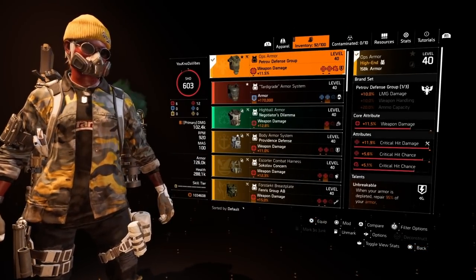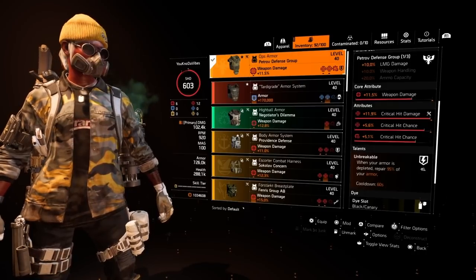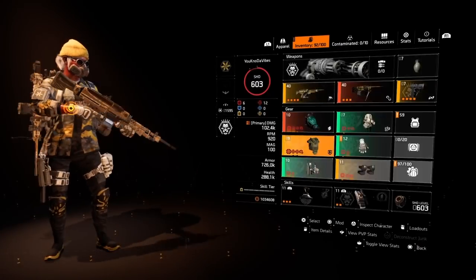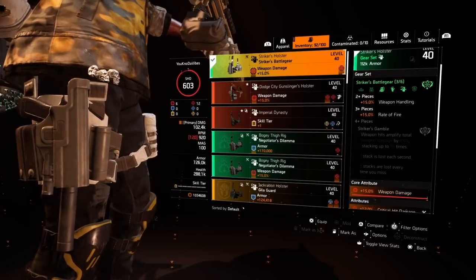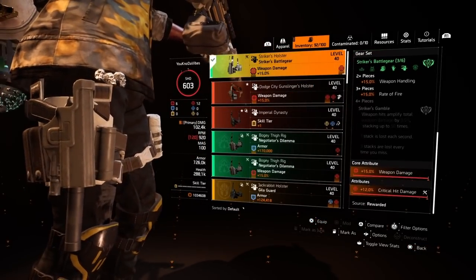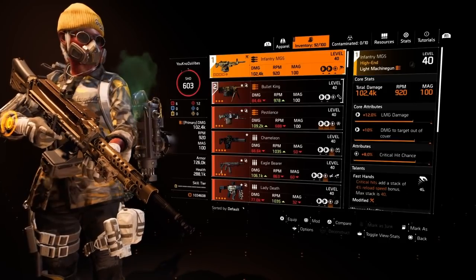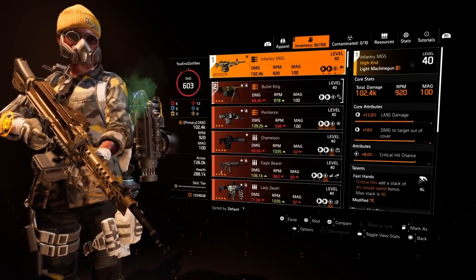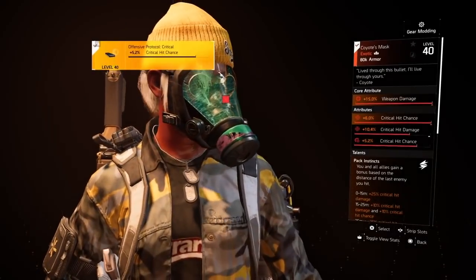I'm running a Petrov chest — one piece Petrov gives you 10% LMG damage. I'm running an Unbreakable chest that came with crit damage and crit chance, so I maxed out the crit damage. I'm running a 3-piece Striker, which gives you 15% weapon handling — good for LMGs — as well as 15% rate of fire. If you didn't pay attention to my rate of fire: I rolled crit damage onto the holster, and the RPM is 920 on an Infantry MG5. The base RPM on this gun is 800 — 920 is ridiculous. I also have a crit chance mod on the chest and a crit chance mod on the mask.